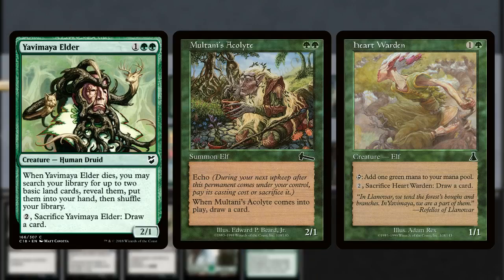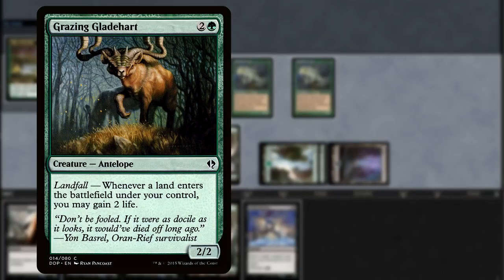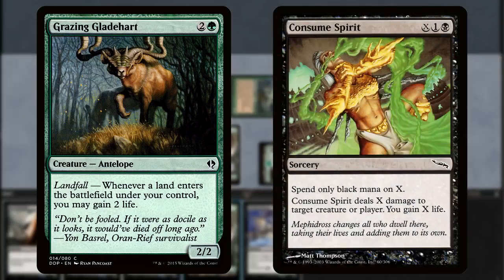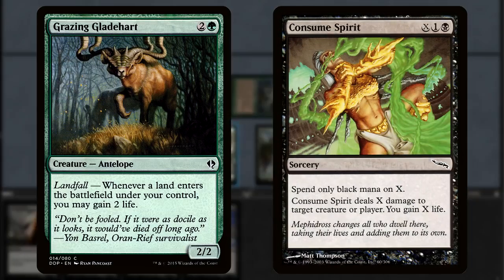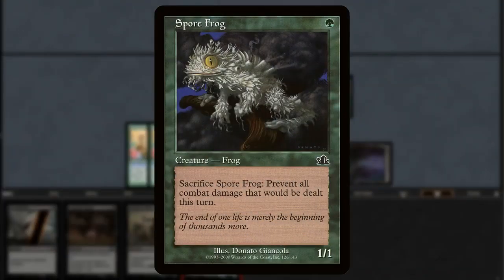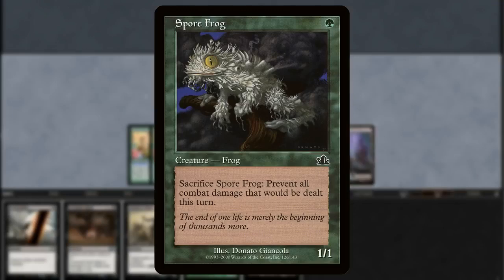We're interacting with our opponent in a few ways. Grazing Gladeheart represents a way to ensure we don't die to burn, and it's backed up by Consume Spirit that can get huge with all of our ramp spells or lethal when we've got infinite mana. Spore Frog joins these spells as a sort of pseudo-life gain against creature decks. Once we've got the Fog Frog lock, there shouldn't be anything they're able to do.